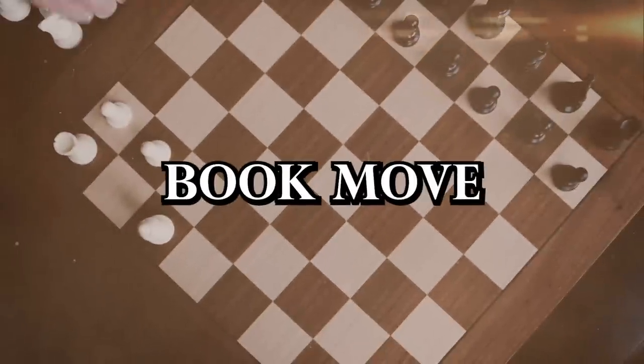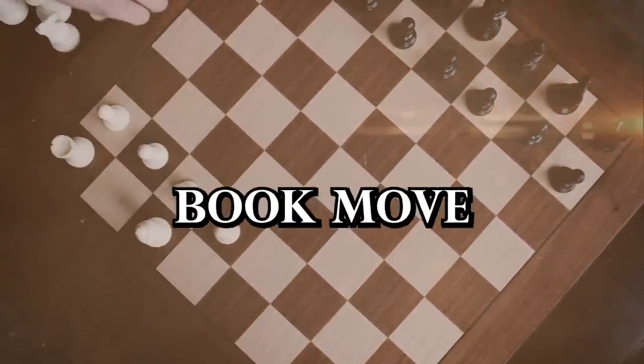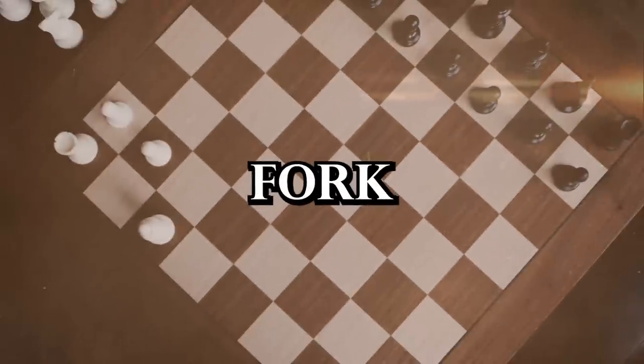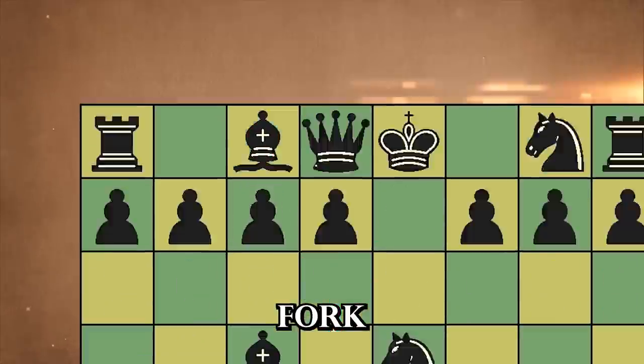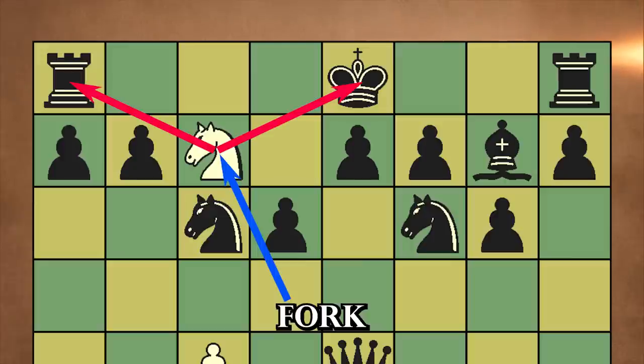A book move refers to a move that has been studied and documented extensively in chess literature — it's like following a well-known recipe for success. Book moves provide a solid foundation for beginners and can help you navigate the early stages of the game with confidence. A fork is a devious tactical move where one piece attacks two or more enemy pieces simultaneously. The most common fork happens at the start of the game where the knight forks the king and rook — we all fell for this trap, no need to be ashamed.